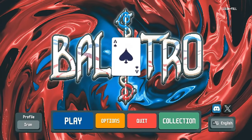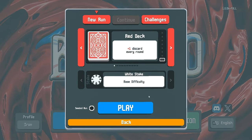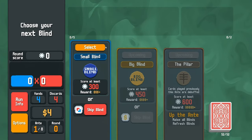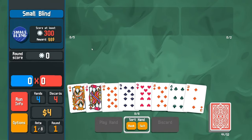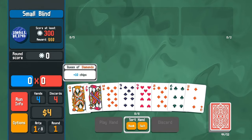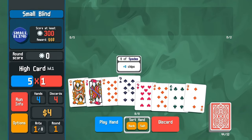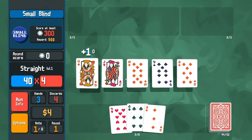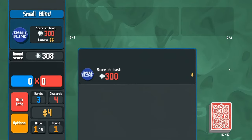Let's press the play button and get started. We have nothing unlocked yet so we'll just be playing the red deck to start — it gives us plus one discard every time. Since we're new to this game, we're just gonna play it straight. I got a queen, jack, ten, nine, and eight here. Let's run it — that'll give me a straight. Yeah, it looks good. Let's play that and see what happens. 308 — we beat it. Perfect.